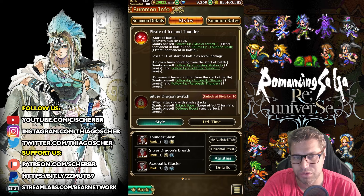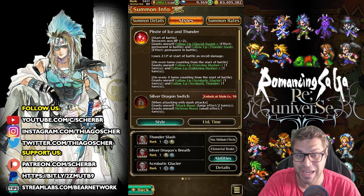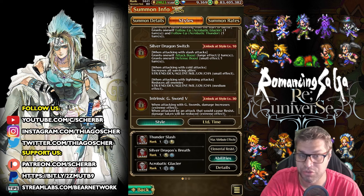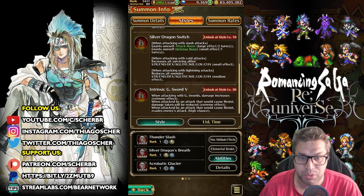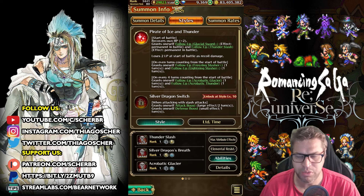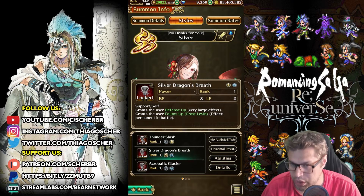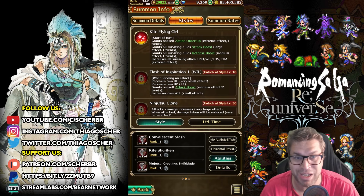Forneus synergizes super well with Silver in this banner. Silver has two guaranteed chases and can get a third via her passive, so she'll attack with three chases at all times. On even turns she has two additional chases, and on every fourth turn she gets two more — so she can attack up to eight times. When attacking with slash attacks she grants herself attack boost and defense boost. When using cold attacks she can buff all surviving allies' status by 5%, and when using lightning attacks she debuffs all enemies' status by 5% — even though it says medium. She has very good defenses. This character takes time to get stronger, but together with Forneus she scales damage a lot. However, because of needing to build up slowly, Silver without Forneus deserves only a 3.5.